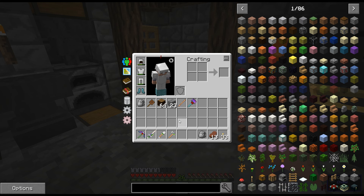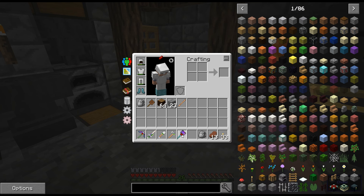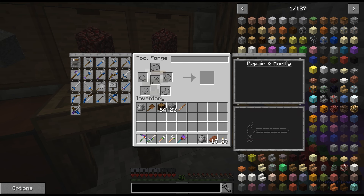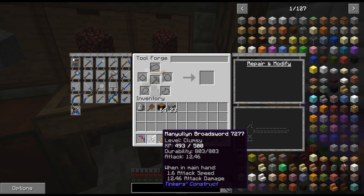They're fully repaired by using them. The hammer I upgraded with a manyullyn hammerhead because I was exploring the nether for a long time, and one of the plates that were stone I changed for copper. I wanted to show you guys - I'm going to do the same on the pickaxe, which I also upgraded to manyullyn, because I don't need to worry about repairing them anymore. You just put that in there - look at that, it goes from 1085 durability up to 1400.